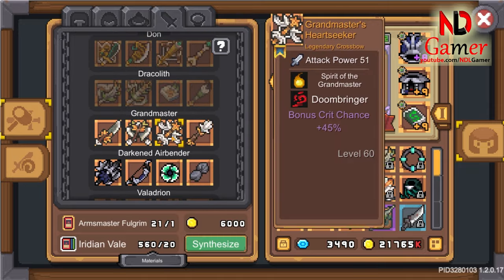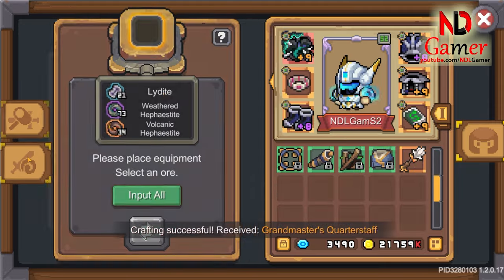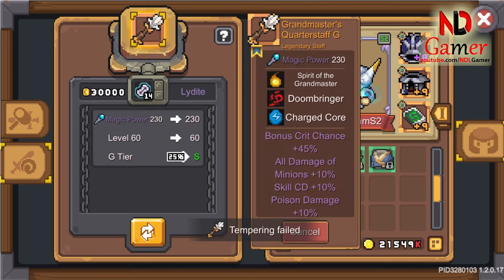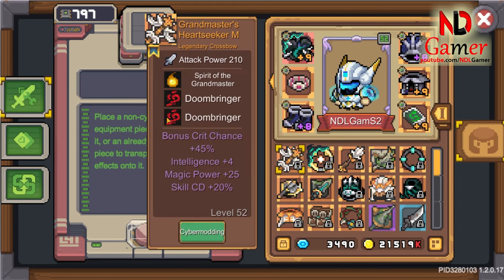For step 2, you will enter the weapon crafting area to exchange for the legendary weapon with the fatebound you need. After that, you will use Lydite to upgrade the equipment to tier S. If you have extra weathered stones and gold, you can change the fatebound to achieve this, which will increase the success rate.